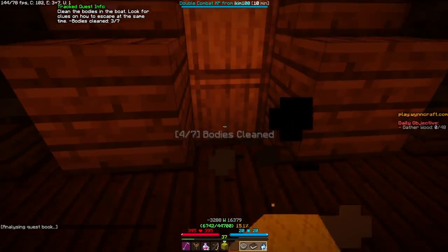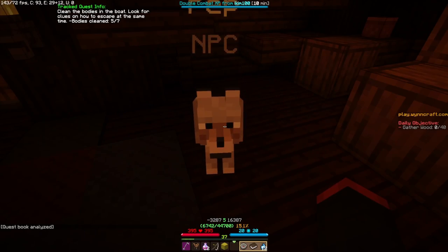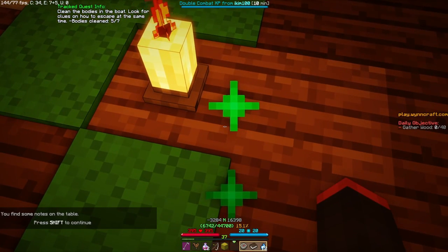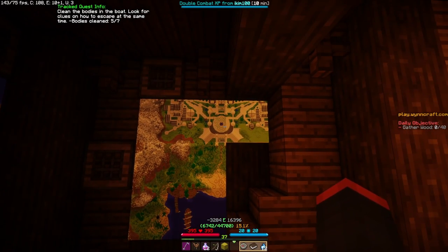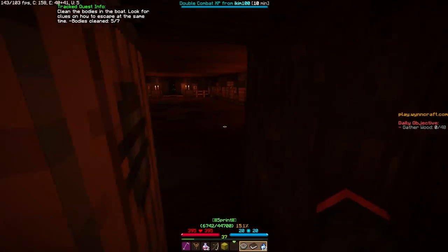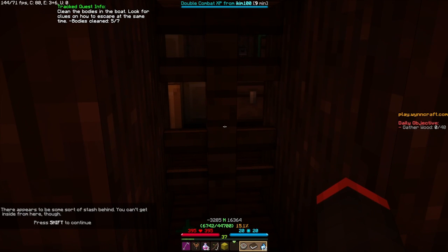This poor guy got decapitated by a cannon or something. I can't believe there's this much to explore here. You find some notes on the table - there's mentions of a human cannon. How does that make sense? Only gunpowder is needed as well as a fuse. Is that how I'm going to escape from here? I didn't want to look at it on the map. I gotta go down, kill the rats, get the key, get the gunpowder, escape using the cannon. I have a really smart brain.